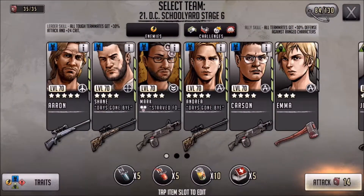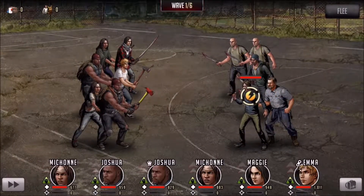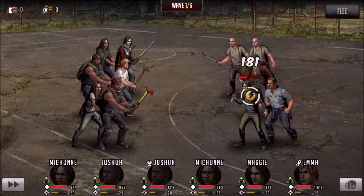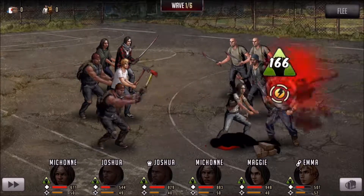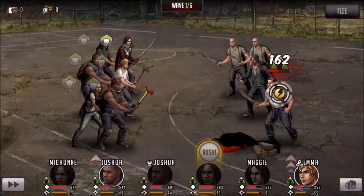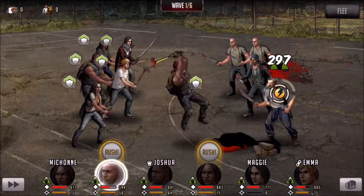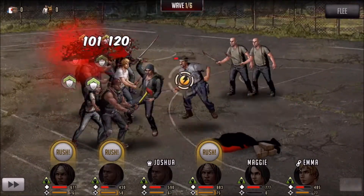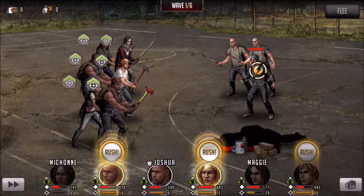Hey guys, welcome back to some more Chapter 21 DC Schoolyard. This is Stage 6. We're bringing on a strong team because we're facing fast enemies. Emma is the ally that gives plus 30% defense, and my leader is Joshua who gives plus 20 defense and plus 20 attack for melee characters, which is basically my whole team.